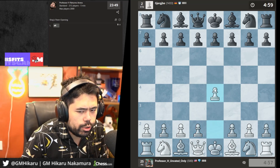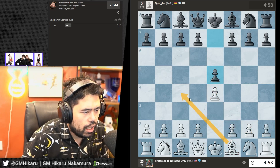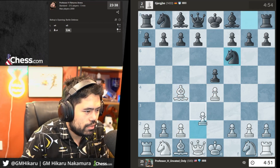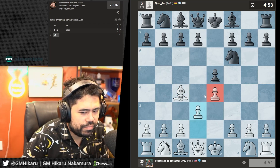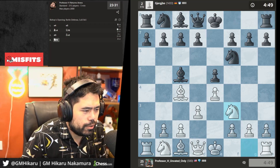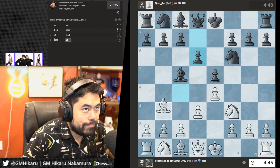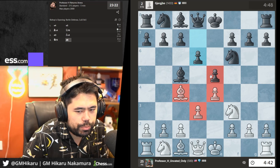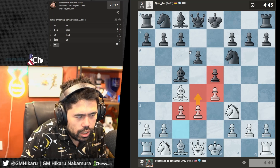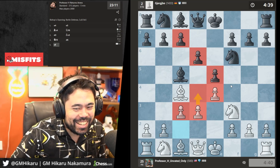Let's play e4 — I always believe e4 is best by test. I'll go Bc4 and d3. Let's play Nf3. I finally got white in a game! Someone's gonna clip that out of context. We're playing a bit of a Giuoco Piano. Let's go c3 and d4 to open up the center.